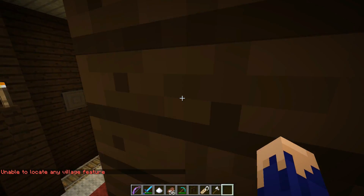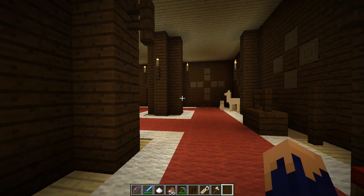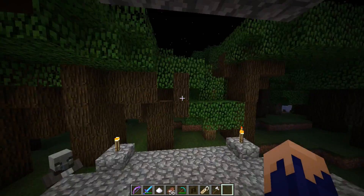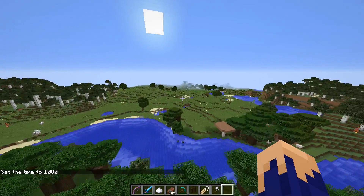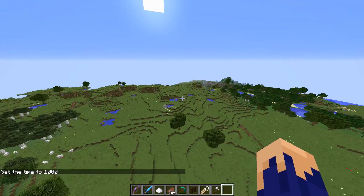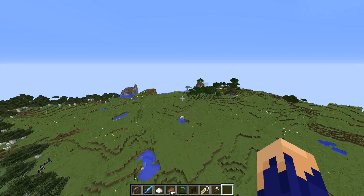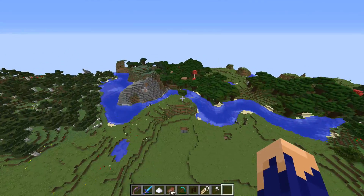There's a new villager librarian class called a cartographer, and you can buy treasure maps from them. They reveal locations of mansions and underwater temples. On the map there's a little white circle — that's where you are on the map, and it will get bigger as you get closer and smaller as you get farther. It will help you locate a stronghold or temple, whatever you're looking for. Llamas spawn in extreme hills biomes, if you wanted to get yourself one.